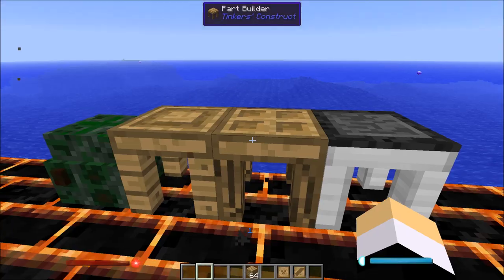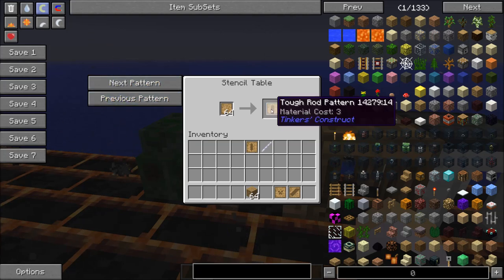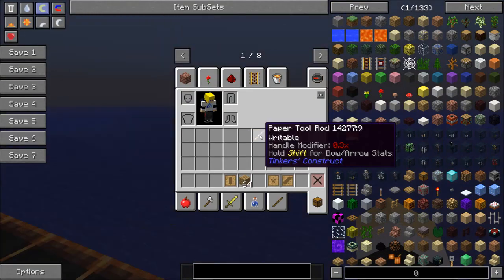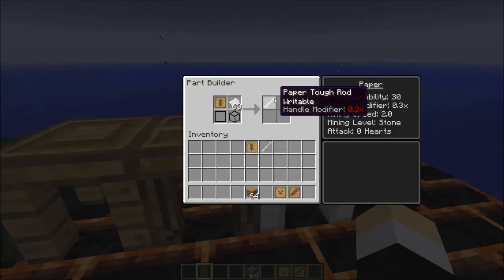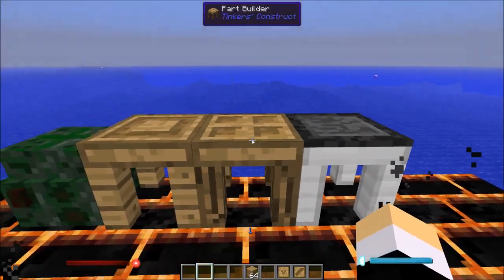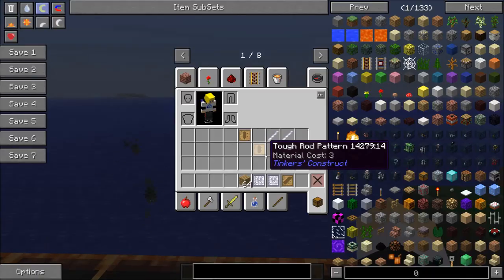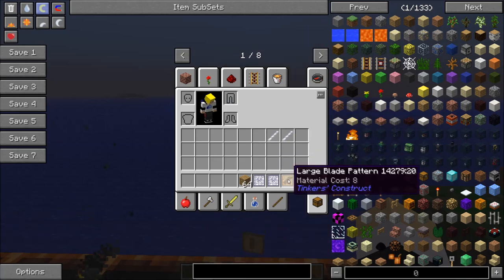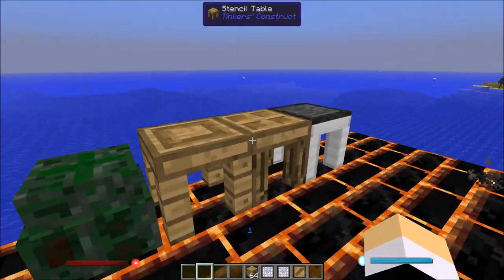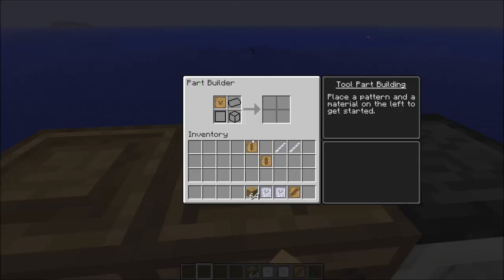We're going to go straight to the part builder. We want to make two paper tough rods. Next, you want to make two paper large plate patterns. This is one of the mistakes I made in the previous video — I didn't make these. So I'm quickly doing this now.